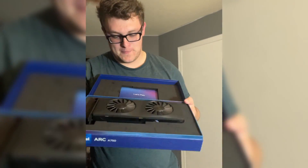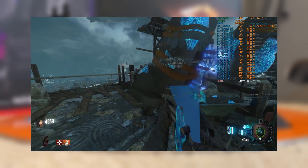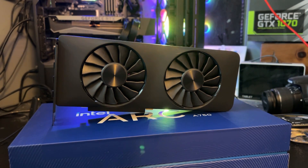The A750 is a card that I've been chronicling on this channel for the past year or so. Despite some initial weird performance and graphical glitches, a lot has improved on this card and architecture in general, making it worth considering as a budget alternative to the red and green teams.